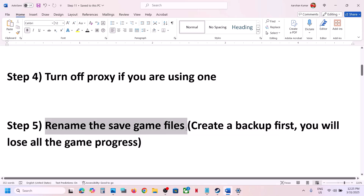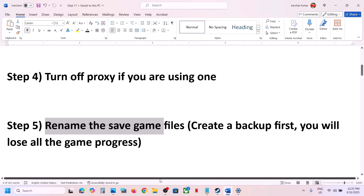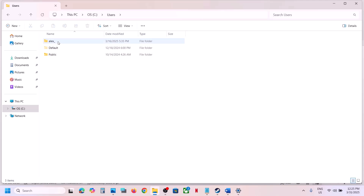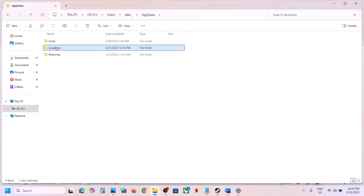The next step is to rename the save game files. Before doing this, create a backup because you will lose all game progress and have to start from scratch. Open File Explorer, go to This PC, open the C drive, open the Users folder, then your username folder, then the AppData folder. If you don't see AppData, click View, select Show, and put a check on Hidden Items.